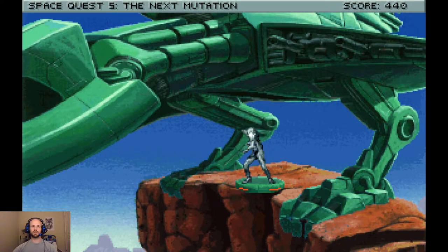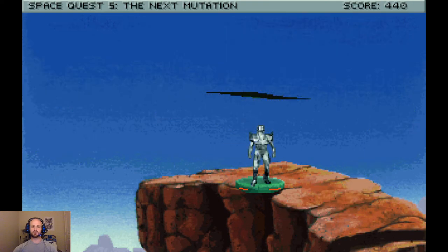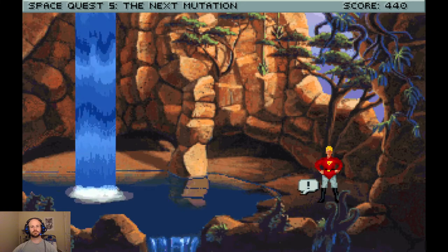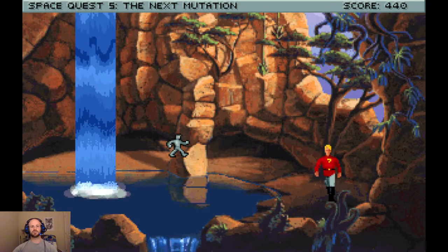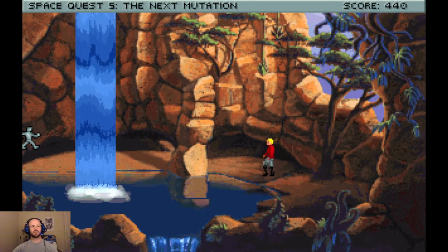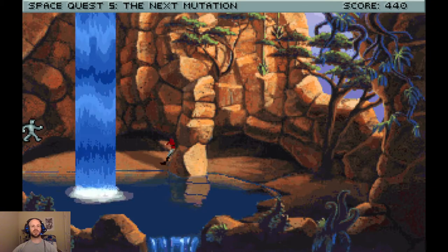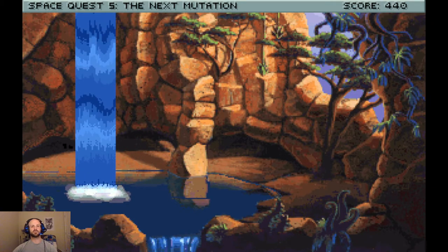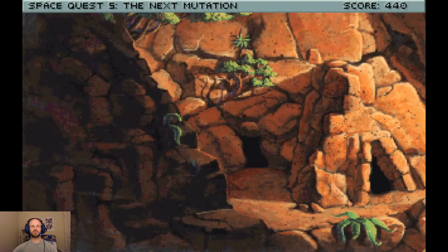And where the kind of entrance, whatever you want to call it, comes down. Oh, this one has a jetpack. All right, so we're gonna quickly just wander away.